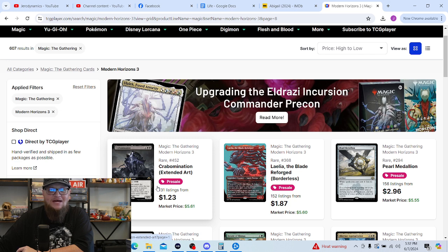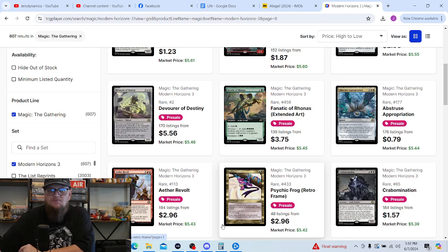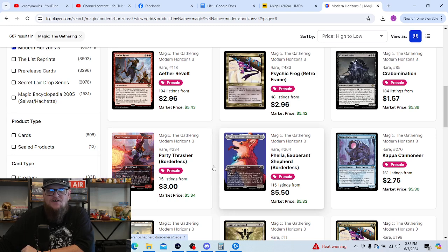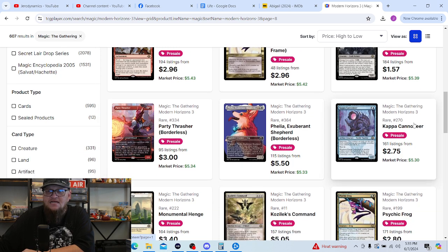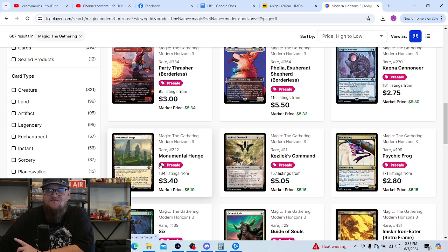Crabomination — that's hilarious; not really something I need to pull but hilarious. There's the Fanatic of Rhonas in extended art. Devourer of Destiny is kind of cool but not one of my top picks. Abstruse Appropriation is definitely something I need to pull. A3 Volt and Psychic Frog — there's the cute dog profile but I want the non-profile version. Party Thrasher — definitely don't want to pull a Cap of Cannoneer; I already have one. Monumental Hedge — probably second to the green land or maybe first; definitely want one of those. Kozilek's Commands — I definitely want a copy but I can pick it up when I'm ready to build that deck.